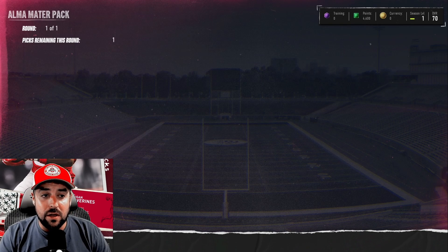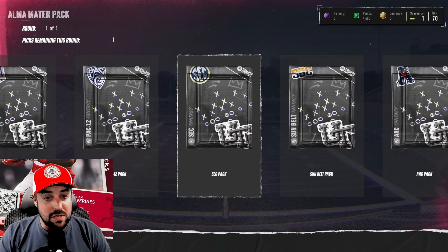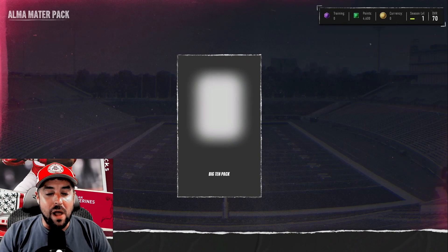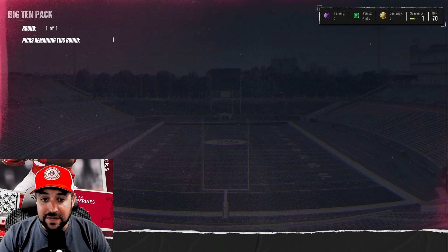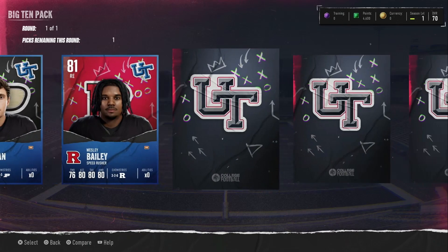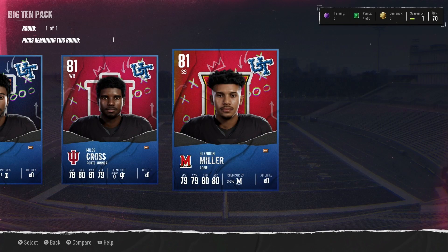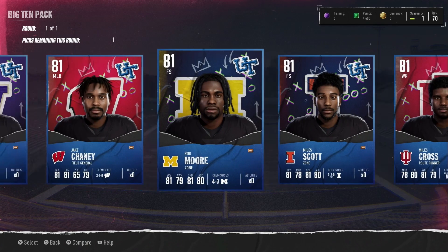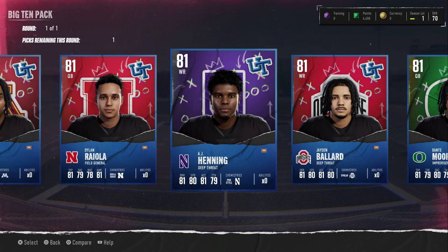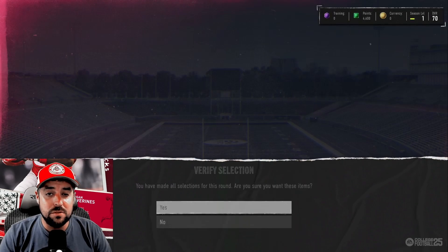The Alma Mater Pack is next. This one's pretty awesome because you get a selection of 134 different players across all the different conferences. You can only pick one player from the pack. We chose the Big Ten. As we open up this Big Ten pack, there are picks from a lot of different teams — about one from each. We decided to choose Wesley Bailey to bolster our defensive line as an edge rusher.